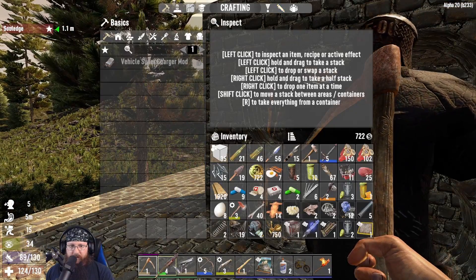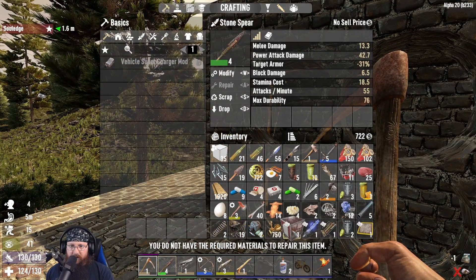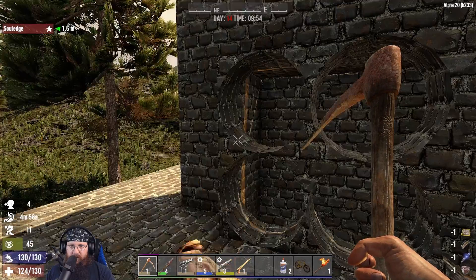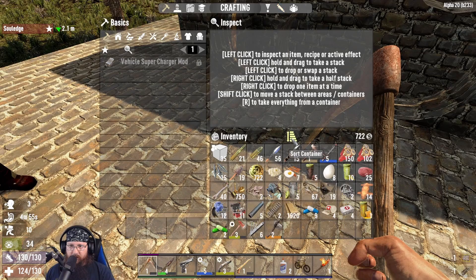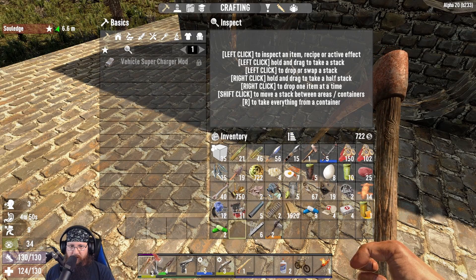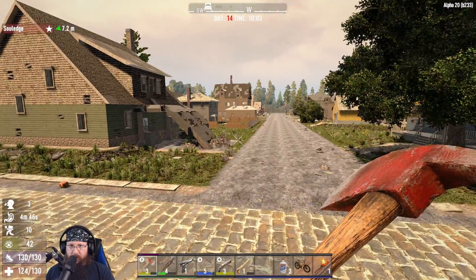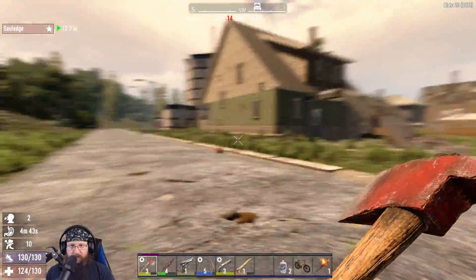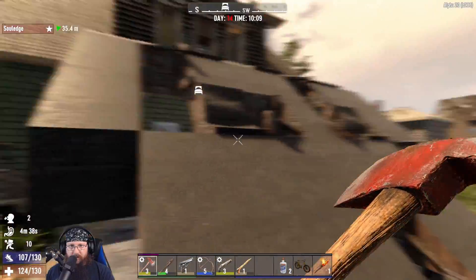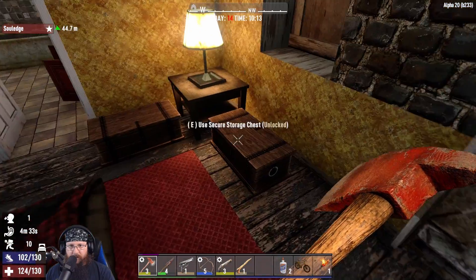Okay, take that - I am very encumbered. I'm going to reinforce the other side of this to make sure they don't just try to bust through the side instead of going through the door. I gotta say, this is the most prepared we've ever been for blood moon.